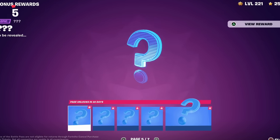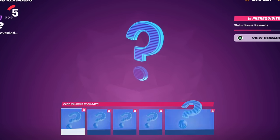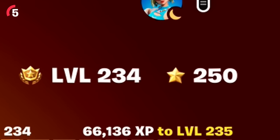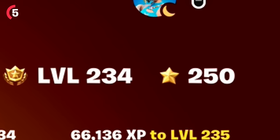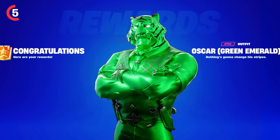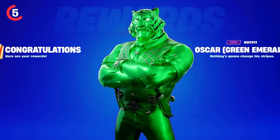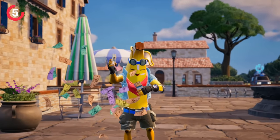You'll also be able to get all the brand new super level edit styles with this update. There are three pages of them, just like previous battle passes, unlockable up to level 200, giving you a total of 250 battle stars. The first page features a green emerald color style, which looks super sick on the Oscar skin.